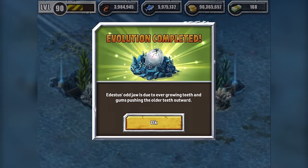Oh, we're done! There we go. Again, just like Jurassic Park Eucalyptus, this one takes a long time to do. Edestus — our jaw is due to ever-growing teeth and gums pushing the older teeth outward. So basically, when you — it's like you have baby teeth that constantly push your adult teeth out, and then more baby teeth, but instead of them falling out, they get pushed along your jaw, making your jaw really long, and into a horrible disfigured shape.